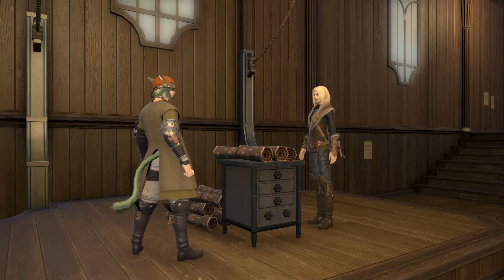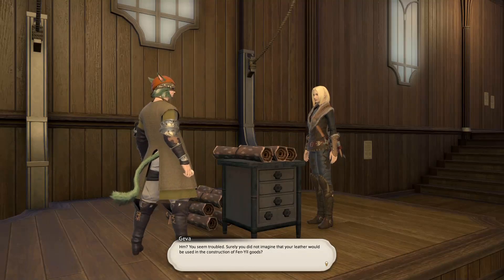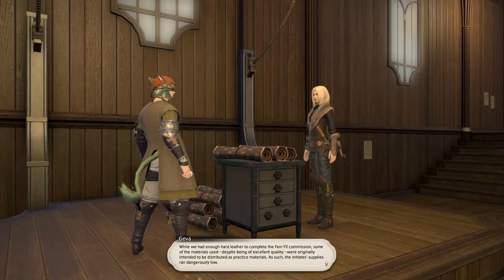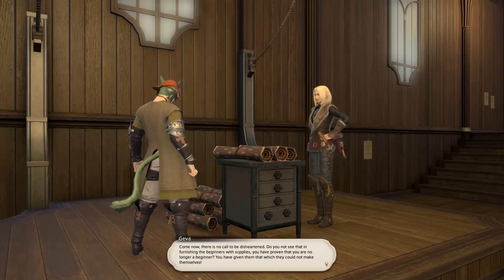As training materials for new initiates. You seem troubled. Surely you did not imagine that your leather would be used in construction of Fenyang goods. Oh gods no — only our elite leatherworkers, hand-picked by me, are permitted to make wares that bear the Fenyang name. While we had enough hard leather to complete the Fenyang commission, some of the materials used, despite being of excellent quality, were originally intended to be distributed as practice materials, such as initiate supplies, which ran dangerously low. Come now, there is no call to be disheartened. Do you not see that in furnishing the beginners with supplies, you have proven that you are no longer a beginner? You have given them that which they could not make themselves.